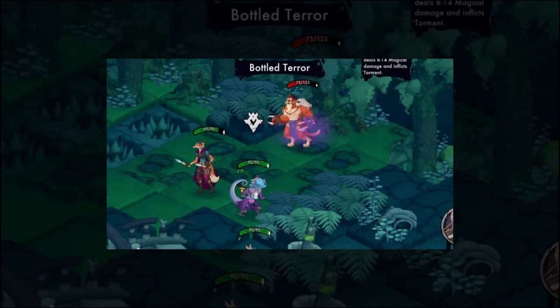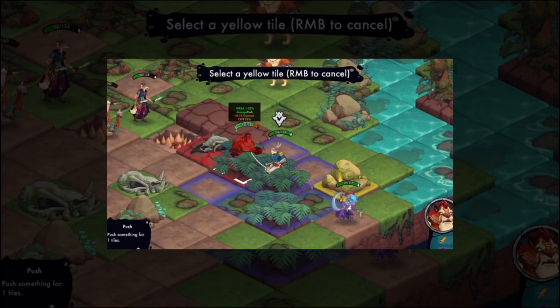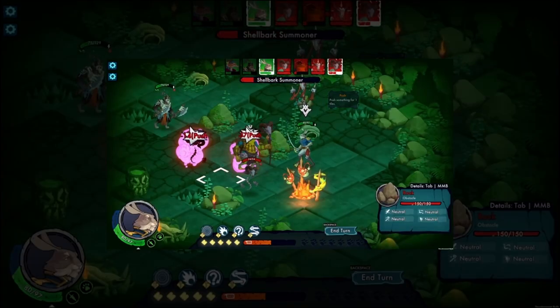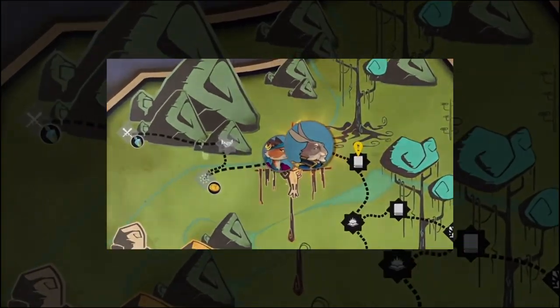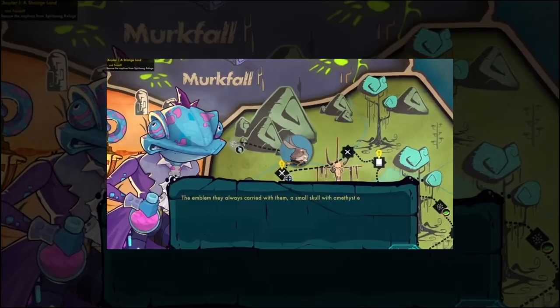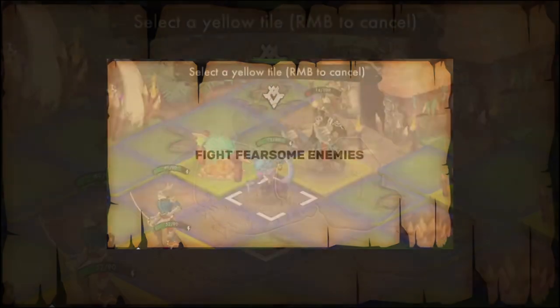Untamed Tactics: The Beginning — immerse yourself in this turn-based RPG with a captivating narrative. Play as Greycoat, a disgraced soldier seeking redemption and freedom from his past. Explore the dangerous and beautiful world of the wilds alongside your fierce animal companions, including Lynn the Fox and Mortimer the Chameleon. Engage in battles, make strategic decisions, and uncover the story.